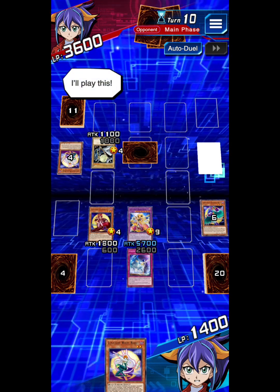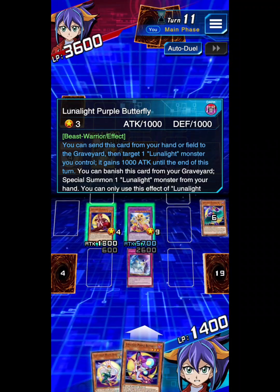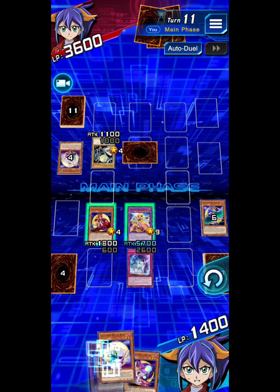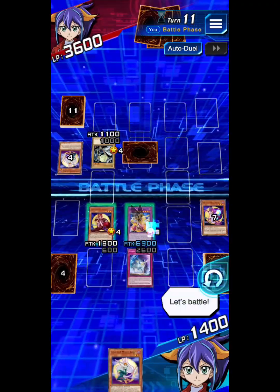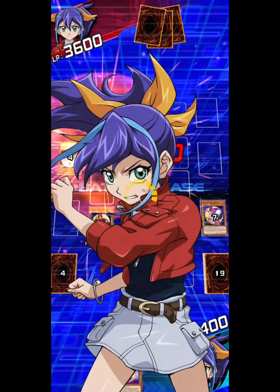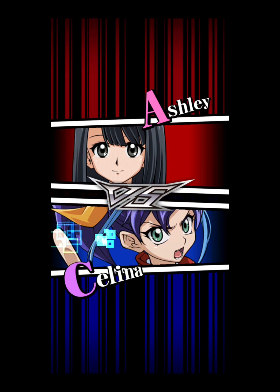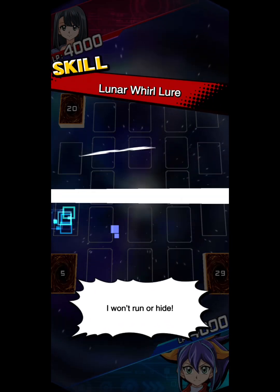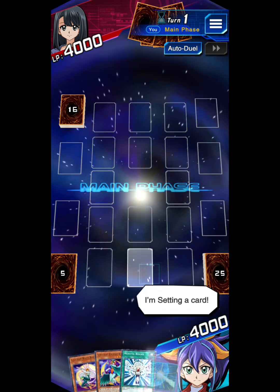I play this card. It's my turn. I draw. I activate Lunalite Purple Butterfly Firefly's effect. This will finish you! Lunalite! I'm setting a card. It's my turn. I draw.